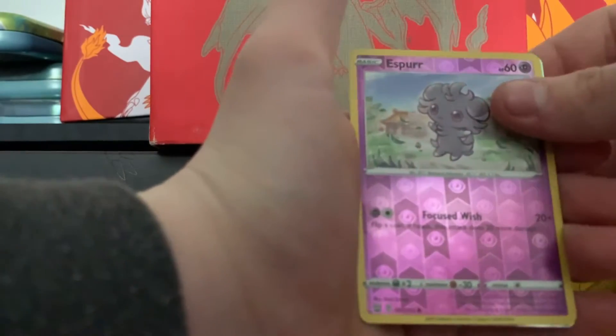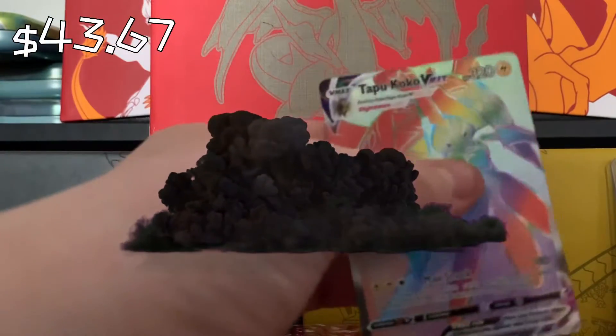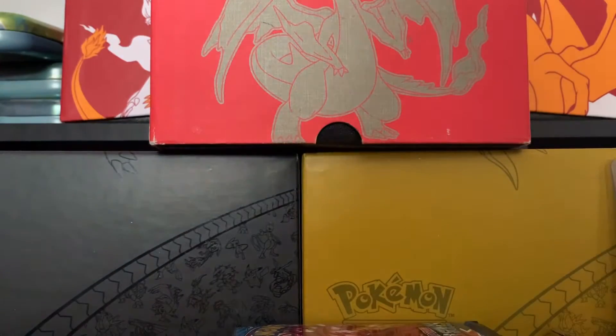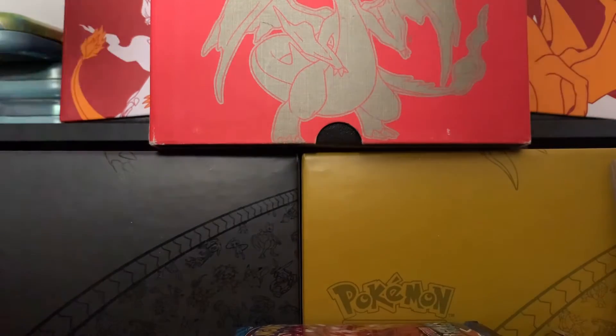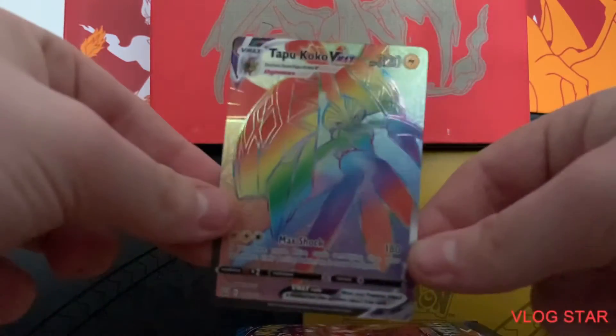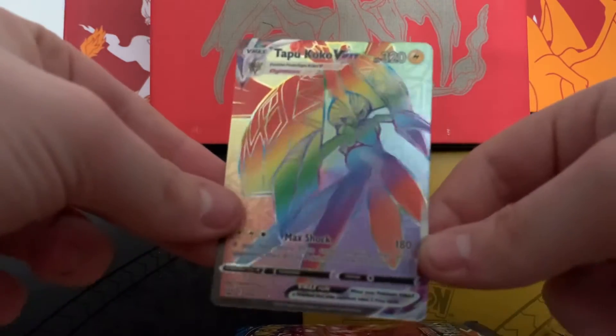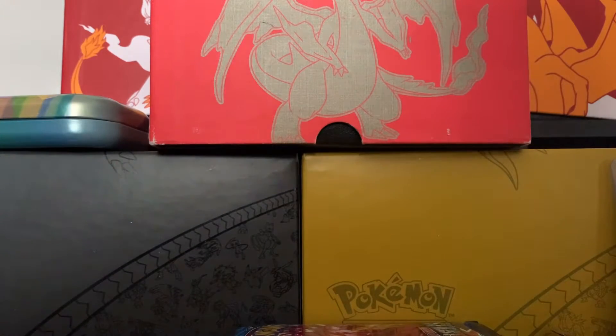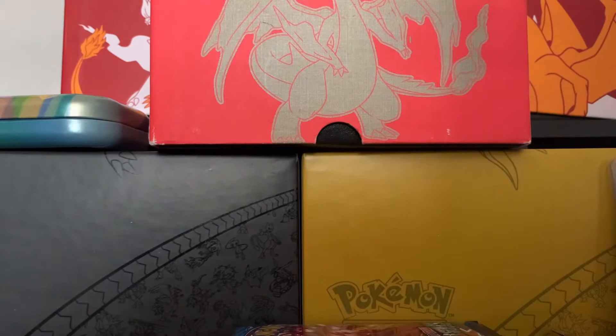All right, here we go. Tapu Koko VMAX Rainbow Rare! That's my first VMAX Rainbow Rare! Oh my God! Oh, you better bet we're doing special effects for this one. Where's my sleeves? I had a sleeve — sleeves in here. No sleeves in here. Okay, let me just show it off real quick. Oh my God. That's so cool. Never pulled any Rainbow Rares. Let's go! All right, now I have my sleeves. I'm going to leave them off to the side.